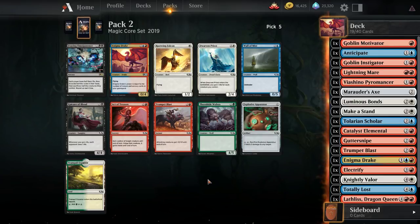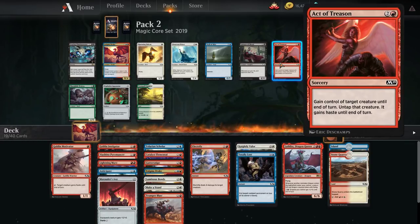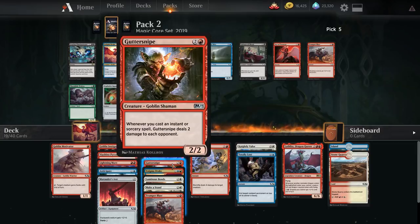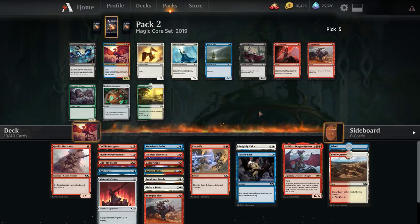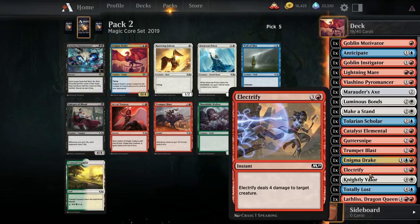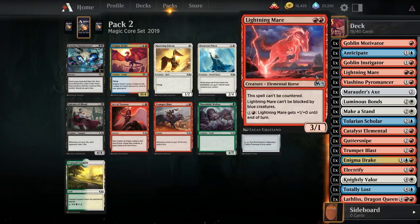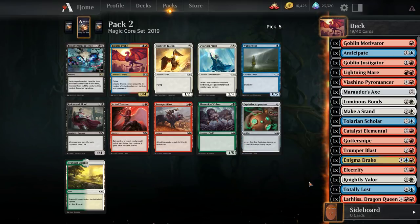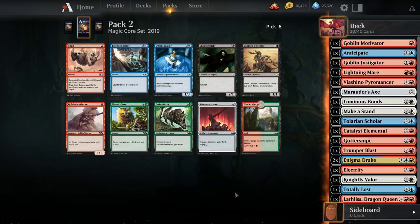There's another Enigma Drake. We have one Trumpet Blast already, so we don't necessarily need another. Act of Treason is nice, but I think we'll get an opportunity to grab one later. Blue's not too exciting. How many spells do we have though? Anticipate, Makestand maybe. I think Gutter Snipe is actually not looking fantastic here either. We could just take Enigma Drake because it's the most potentially powerful card in the pack — maybe we get more Electrifies or Shocks and go that direction. I think the Drake has enough upside, so let's take that and keep a toe in red-blue.